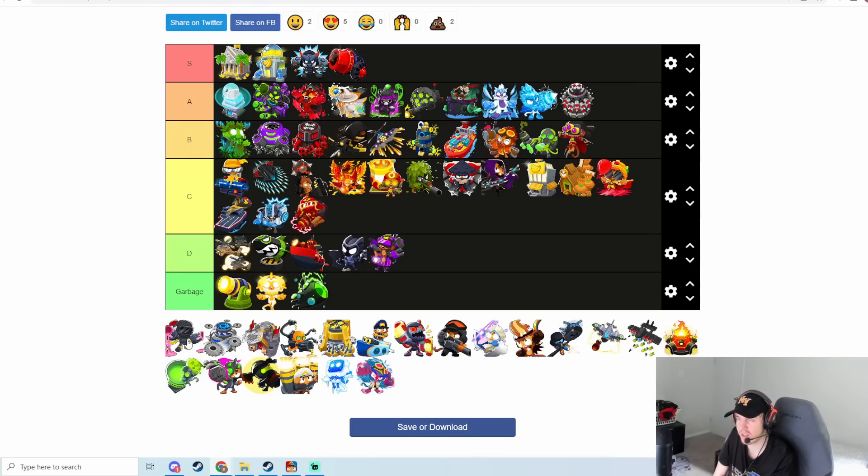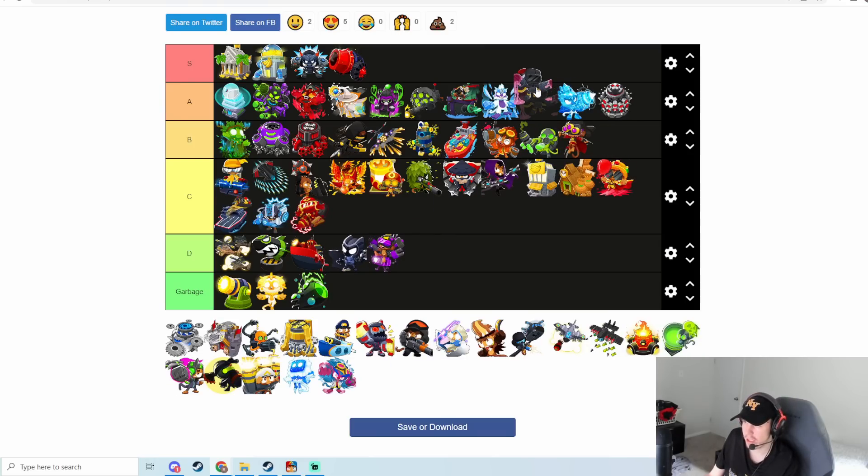Super Glue is extremely good. I'd rank it similar to Icicle Impale — it does do better with Primary Training and pierce buffs given to it because it has a permastun, while Icicle Impale is just a slow. I think I'll rank it above Icicle Impale, though there might be some arguing between those two rankings.